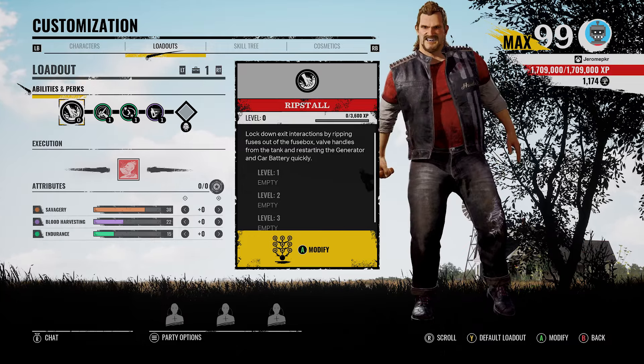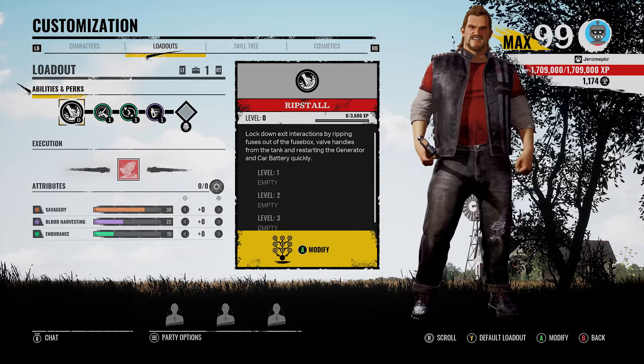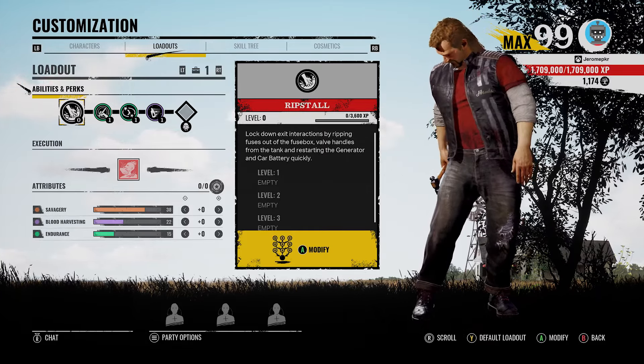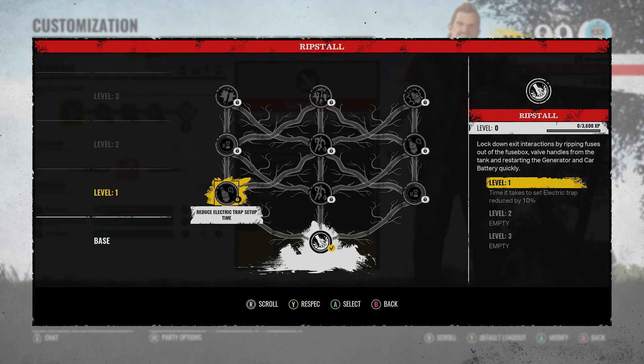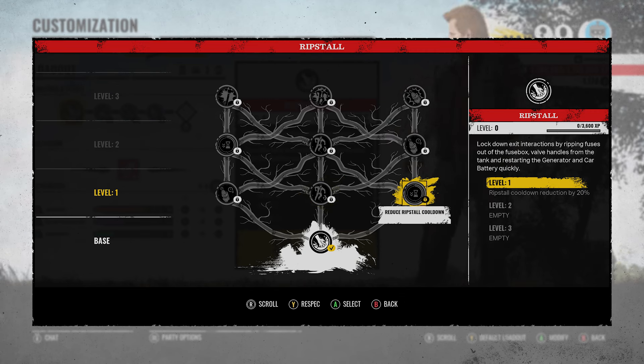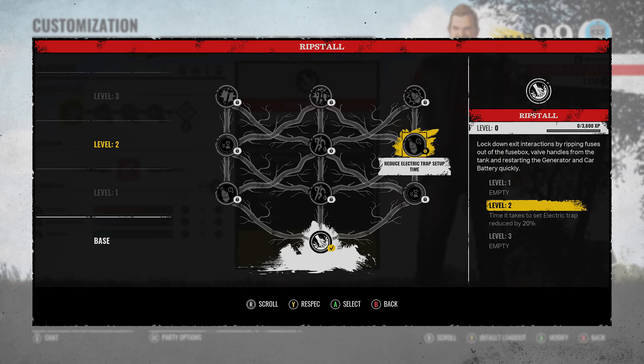Before we look at those, let's take a look at his actual ability, Ripstall first. Lockdown exit interactions by ripping fuses out of the fuse box, valve handles from the tank, and restarting the generator and car battery quicker. For his first levels, it's reduce electric trap setup time - pretty straightforward, as it takes 10% less time to set up an electric trap. Then there's defensive barge stamina cost reduced by 10%, or Ripstall cooldown reduction by 20%. If there are only two or three fuses on the map and you do that three times making the fuse unusable, is that GG, or does it reset the progress?